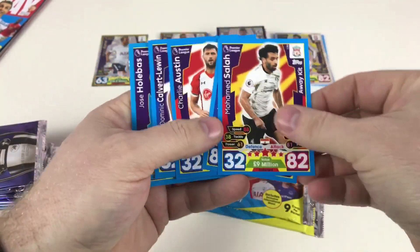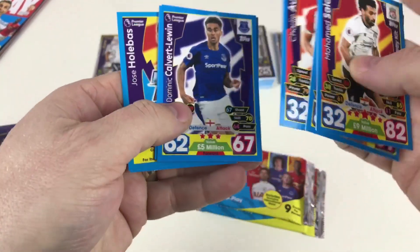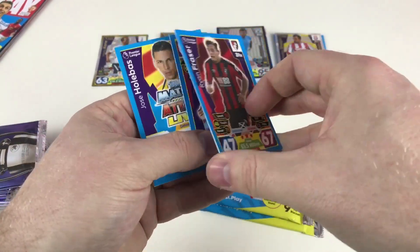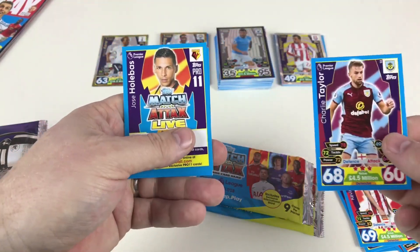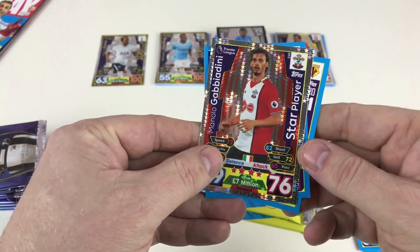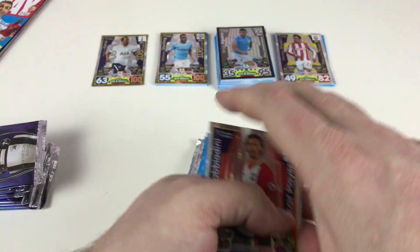We've got Mohamed Salah, Antonio Rüdiger, Charlie Austin, Dominic Calvert-Lewin — these cards are stuck together — Fraser Forster, Kevin Wimmer, Charlie Taylor, José Holebas, Cesc Fabregas International Star, and then a Manolo Gabbiadini Star Player. Very, very good.